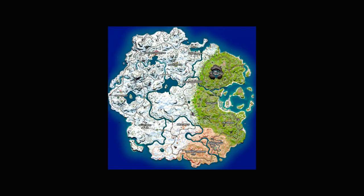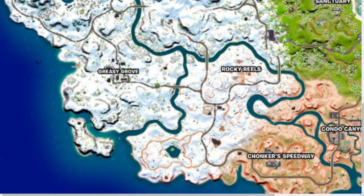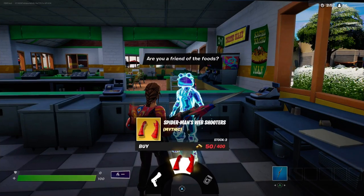If you're wondering, we have the map over here — obviously not the highest resolution — but Greasy Grove is right here on the bottom left, and right here is the location where the screenshot was taken. So if you play Arena, you can just literally go in game and buy the web shooters.